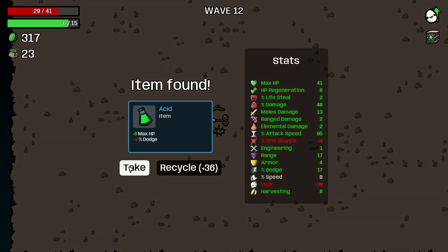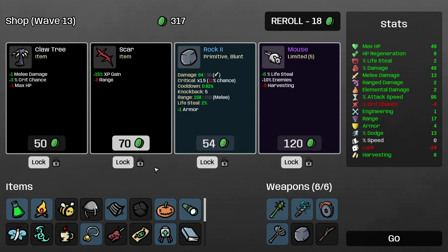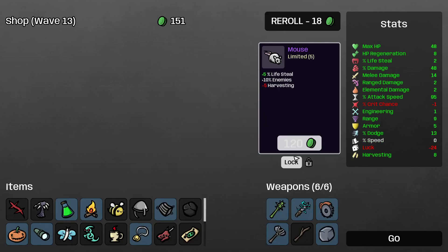Minus four dodge — really? We could wake up our luck and try and get it to zero, and try to get some better items, because I don't think we've had a red weapon or a purple weapon. We're getting some melee damage for max HP — I'm cool with that. Getting 15% XP for 8 range — actually good with that as well. Getting a rock, so I'm going to sell this one to buy this one. Keeping everything unique so we keep that 80% attack speed — we're at 95 now. We're going to get plus 5 life steal, but 10% more enemies and minus 5% harvesting.